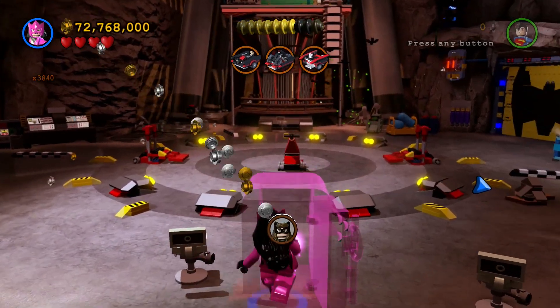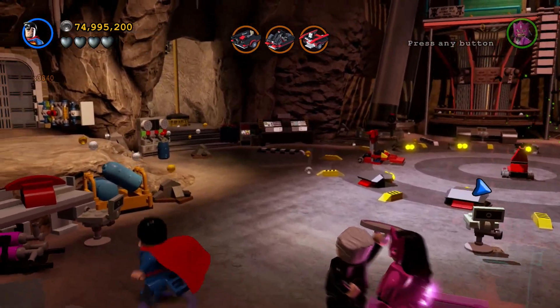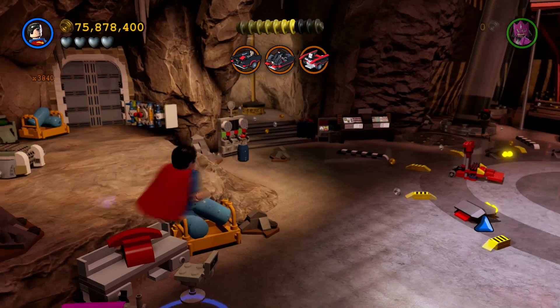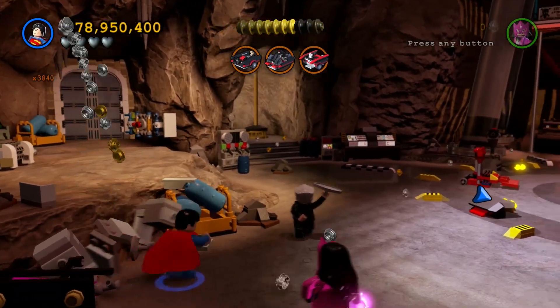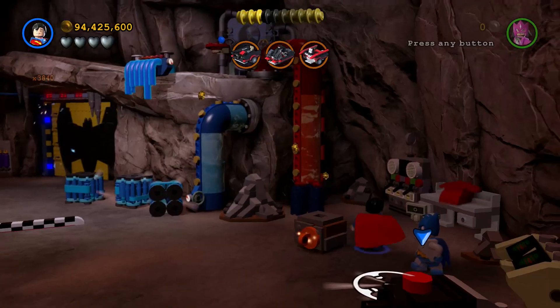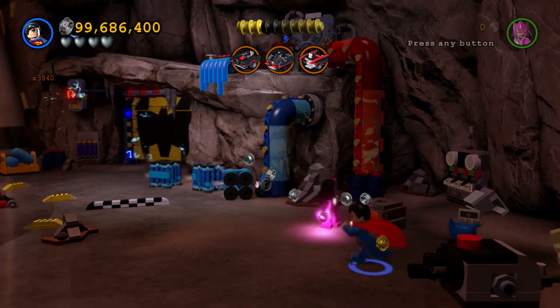He's going to build that lantern pad and there's a character stud in there. So here we go. We've got the second phone right there. And the third phone is on the other side over here. So you get the three phones and that gives you a minikit.